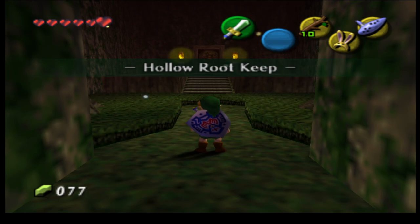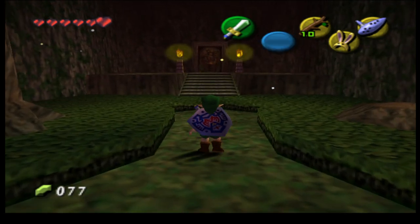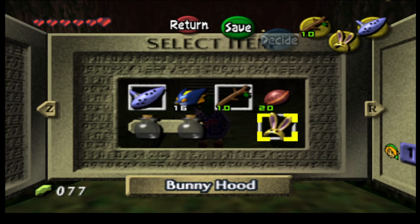Hollow Root Keep. I just want to mention something real quick before we dive in. We do have the bunny hood. If you remember back in episode one of this playthrough, our very first piece of heart was in one of the Kokiri houses and you were able to backflip onto that little ledge. I'm not entirely sure if that was what the developers of this ROM hack wanted you to do — you could actually use the bunny hood and hop along there with it to get that piece of heart.